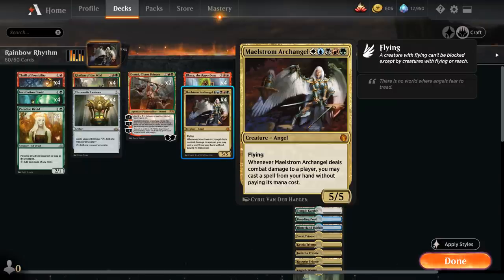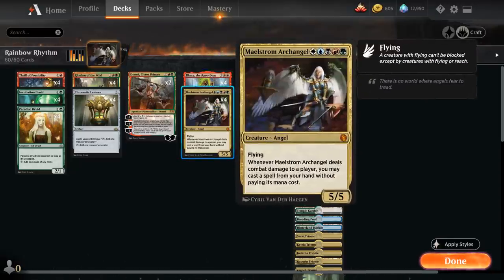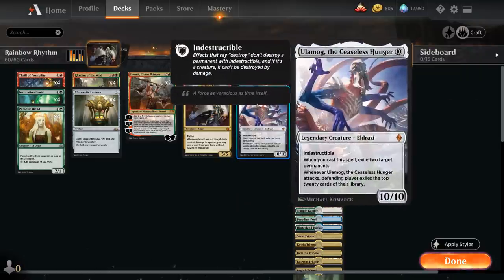As a backup plan, we also have four copies of Ilharg the Raze Boar — the five-mana 6/6 Legendary Boar God with Trample. Whenever Ilharg attacks, we can put a creature card from our hand onto the battlefield tapped and attacking, and we have to return that creature to our hand at the beginning of the next end step. So if we attack with Ilharg we could potentially sneak an Archangel into play, and if the Archangel connects, we can cast a card from our hand for free. We can also just put an Ulamog in play tapped and attacking with Ilharg.